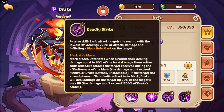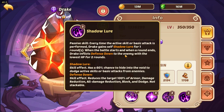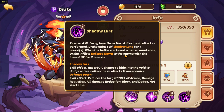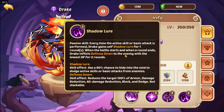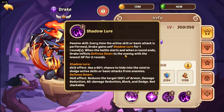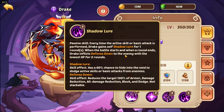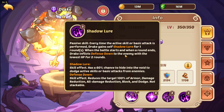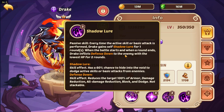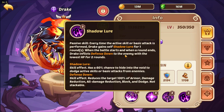His final passive: every time the active skill or basic attack is performed, Drake gains Shadow Lore. Shadow Lore is a skill effect with a 60% chance to hide into the void and dodge active skills or basic attacks from enemies — meaning he's going to be untouchable. This percentage increases if you void-enable him at V3 or V4. In the Sealant, this is really useful — he'll deal tons of damage while enemies won't even have a chance to attack him. He dodges like a ninja.